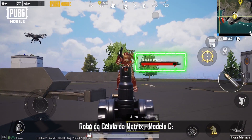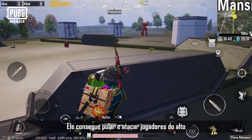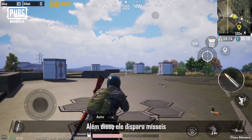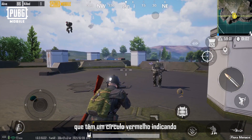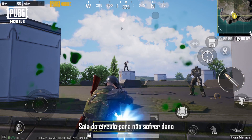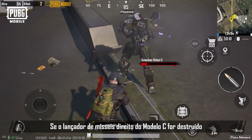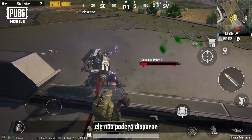Cell Matrix Robot Model C is more mobile compared to Model A. It can jump and attack players in high places. In addition, it can fire missiles, and there will be a red circle indicating the blast radius before impact — leave the circle to avoid taking damage. If the missile launcher on Model C's right shoulder is destroyed, it will be unable to fire missiles.